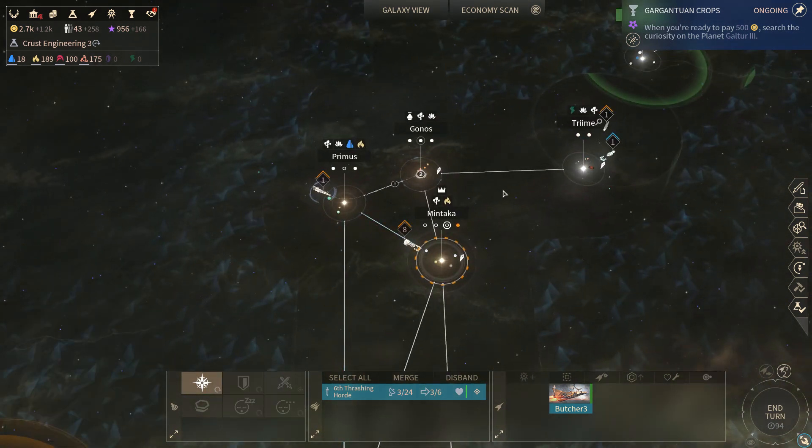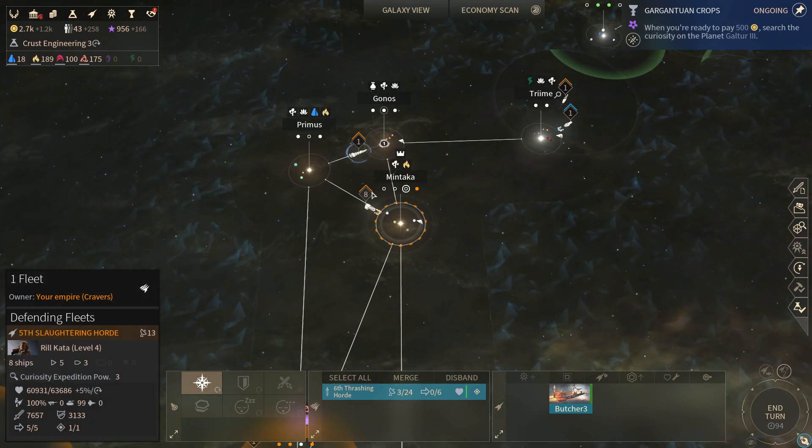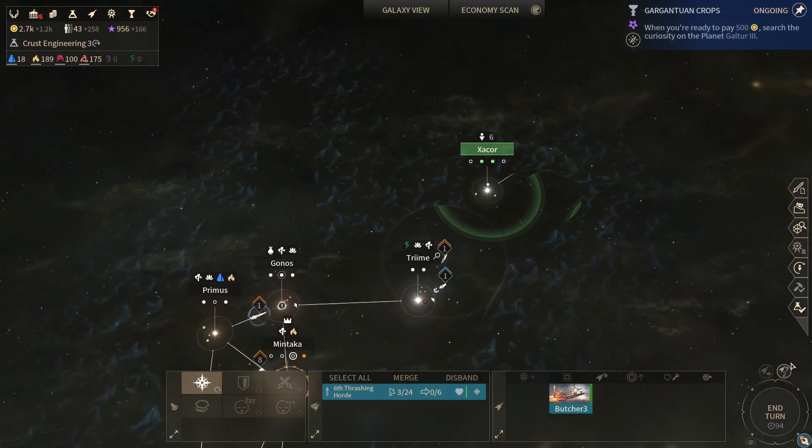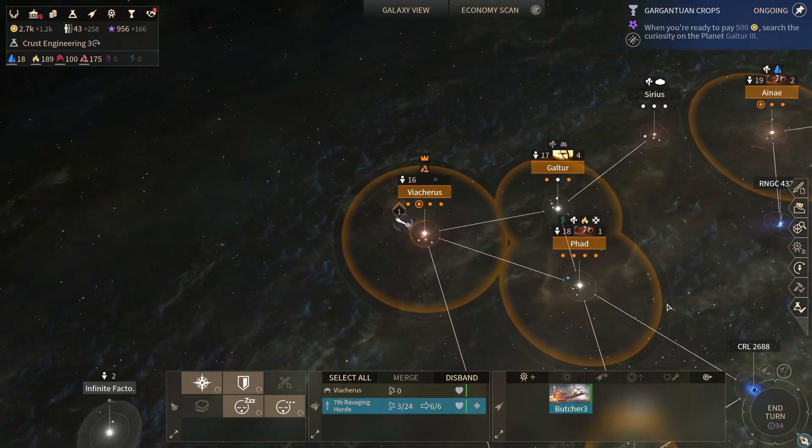I don't know where that Vodyani ship went. I mean, I guess we don't have to find them — it doesn't really matter. As long as we get the colony on Mintaka settled, this fleet is gonna end up going into Riftborn space, and probably it will be sufficient to actually take it down, I think.